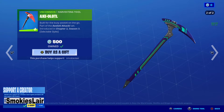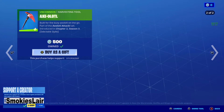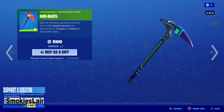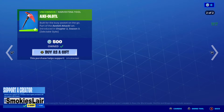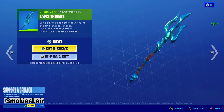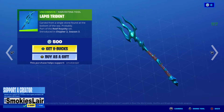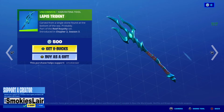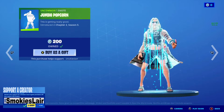Moving on to the Axolotl pickaxe — this thing is actually kind of cool, mainly because of that secondary style which is awesome. Let's see what it sounds like — not bad. After this we move over to the Lapis Trident — this is kind of sick man, I like the textures on it. Let's see what this sounds like — very nice.